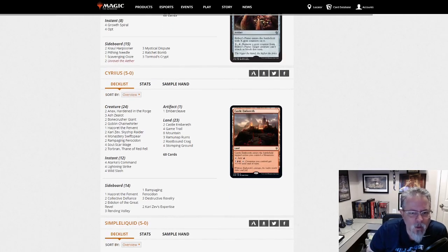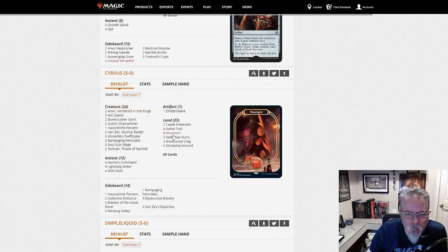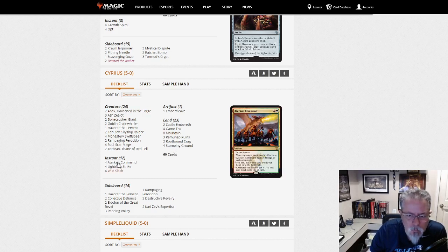Sirius with Mono Red — this only has one Embercleave, two Anax, Ash Zealot. Atarka's Command and Lightning Strike. So this is splashing green solely for Atarka's Command, and maybe stuff in the side — Destructive Revelry. Interesting list, a little bit of a different tweak on Atarka Red.